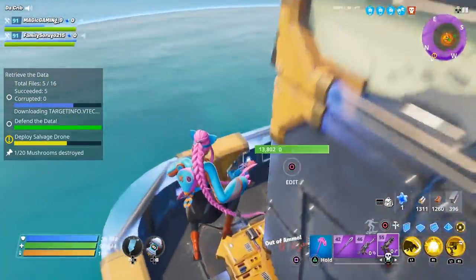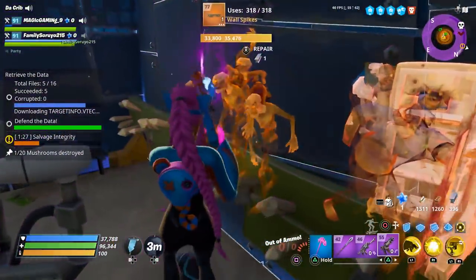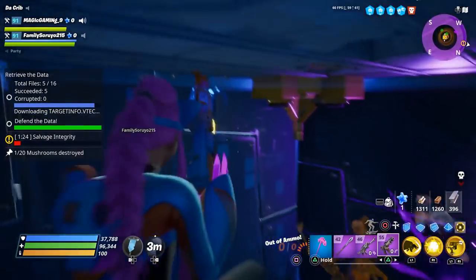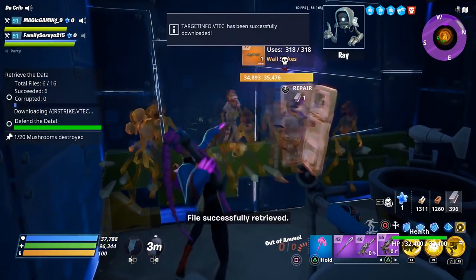I'm going to go ahead and drop my slow field. They break the floor sometimes, but even then those huskies still stay AFK — it's weird. You could also have somebody use a banner as well.